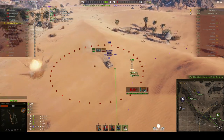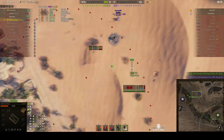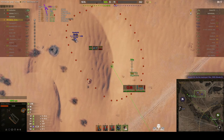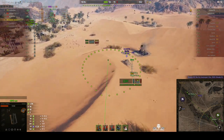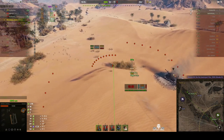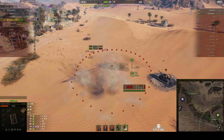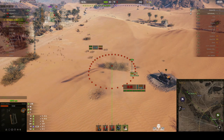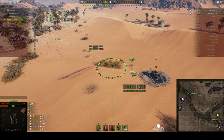He fired ahead of the target's path and it was in line, but unfortunately the keyhole has just killed Armada too. That keyhole is now the major problem. The 10TP, not so much, because he is very low on hit points.